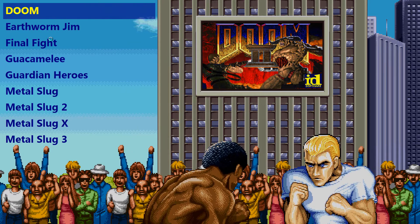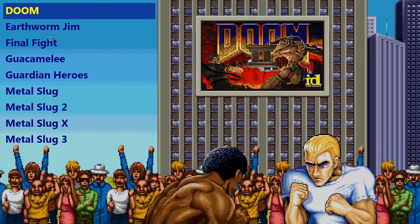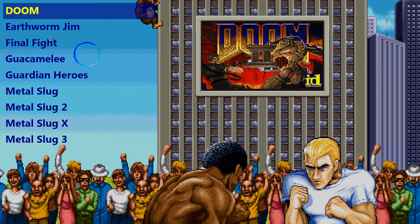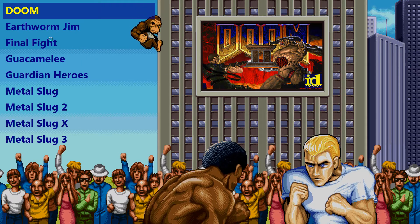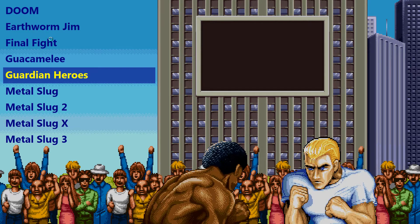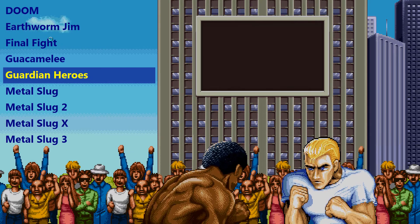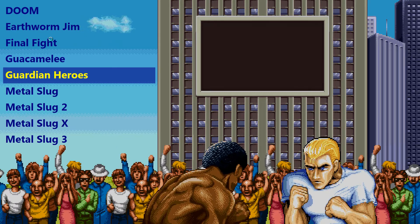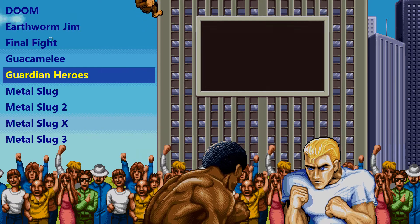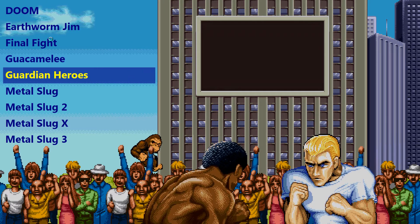What you're seeing here is several layers of stuff going on. There are basically two layers for clouds moving at different speeds at the top. There's a layer for the sky with that harsh gradient typical of older games. And then there's a layer for the building, a layer for the bushes, a layer for the crowd, and a layer for the fighters.